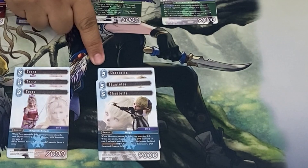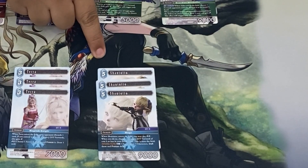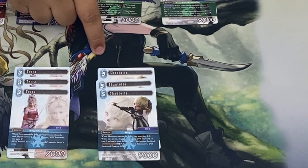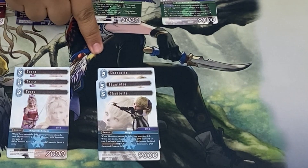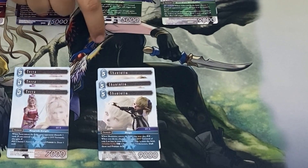Lastly, we have Shantoto. When it comes into play, you can pay two crystals to choose a DFF forward of five cost or less in your break zone and put it onto the field. It also has a special at the cost of one ice and a copy of itself: you can choose up to three characters and dull and freeze them.